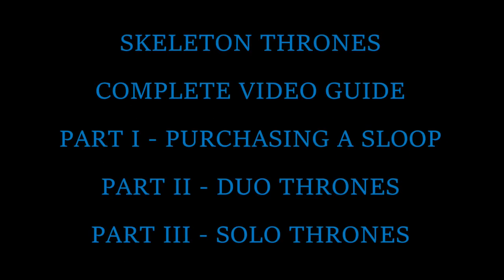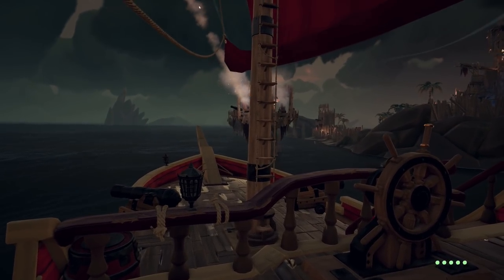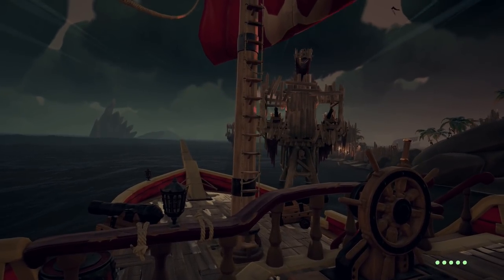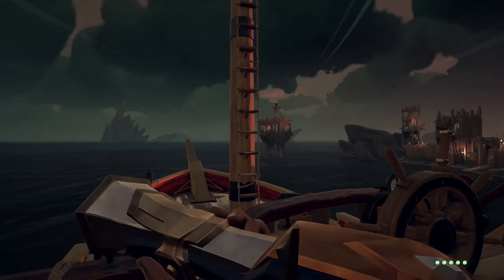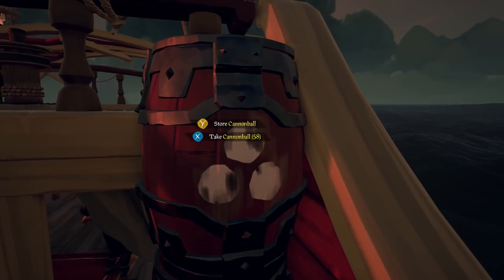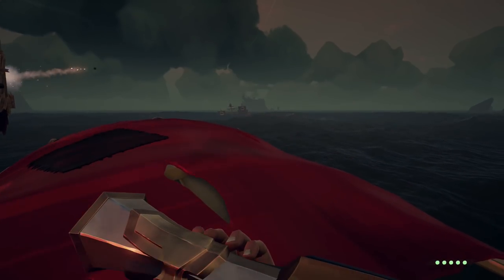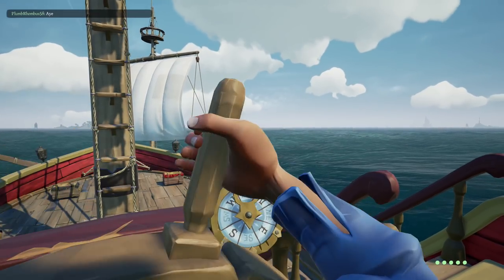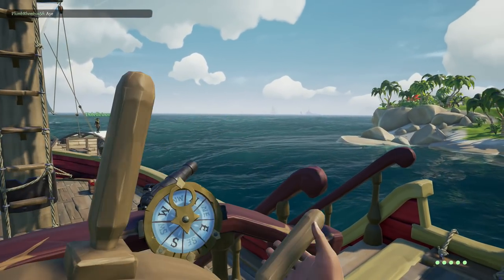We're not gonna waste anybody's time here. We're gonna get right into this. Part one: purchasing a sloop is optional, but if you want to do this with just a friend and two sloops, here's what we chose to do. We signed on and just went about our business. There was a skeleton fort up, wrecked the galleon of sweaty try-hards, and that's that — they went down. Cash in most of the loot, we kept the stronghold chest and some spices.